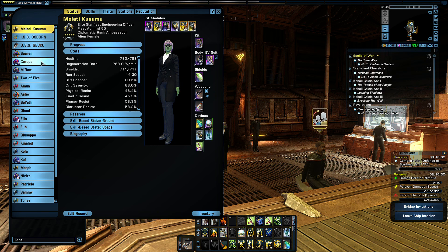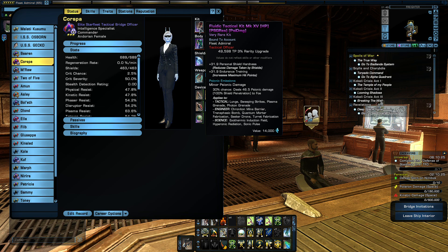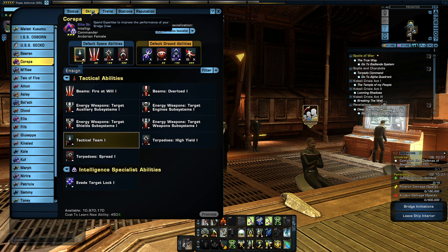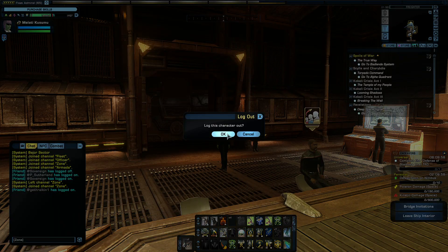Unlike most of my bridge officers, she actually has a kit frame. This one gives her a bonus — that's right — she actually can't use this Exotic damage thing. It's like Sweeping Strikes, Plasma Grenade, and Botanic; she's not actually using this. That kit frame gives her shield resistance, but not really a lot of it.